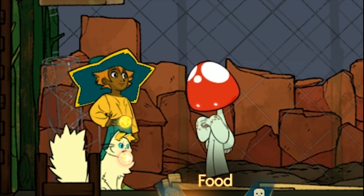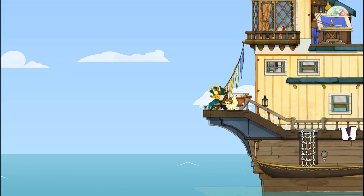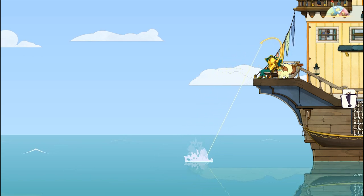Welcome everyone, my name is Spyro and today I'm gonna show you how to unlock Stanley and bottle ectoplasms. To unlock Stanley, you have to fish him from the bottom of the ocean — oh I'm just kidding — you can just fish anywhere and you get him eventually.